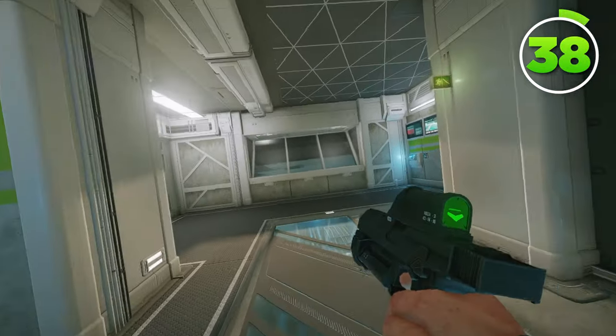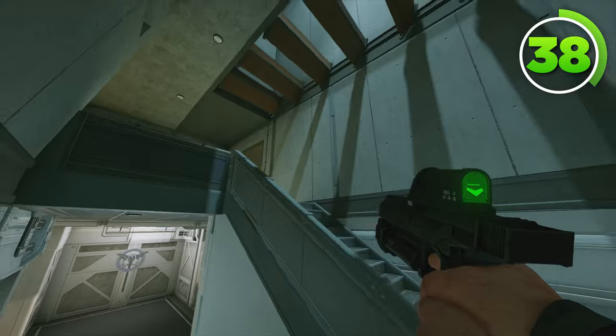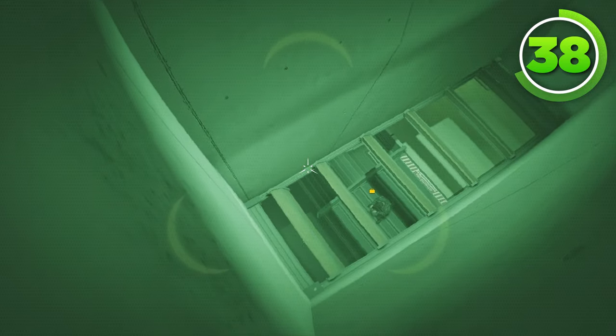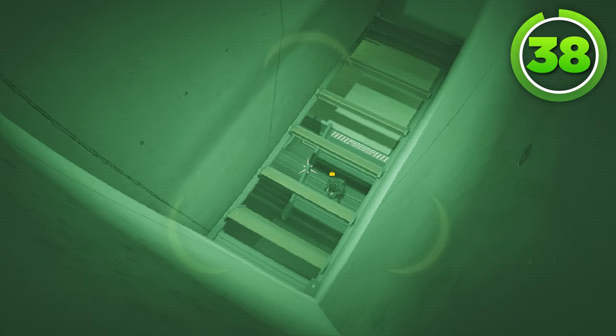The final zero camera for Nighthaven Labs is one you can get for these back server stairs here. All you gotta do is shoot it into the skylight just like that. Now the zero camera can watch the stairs, and trust me, no defender will ever find this. It's never been found, at least in my ranked games.